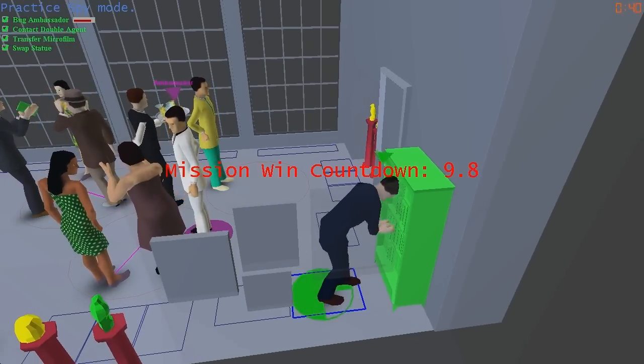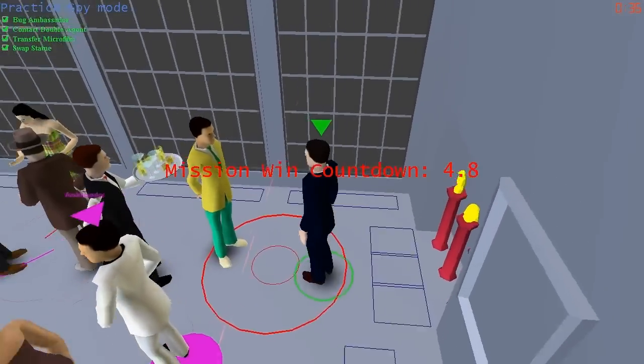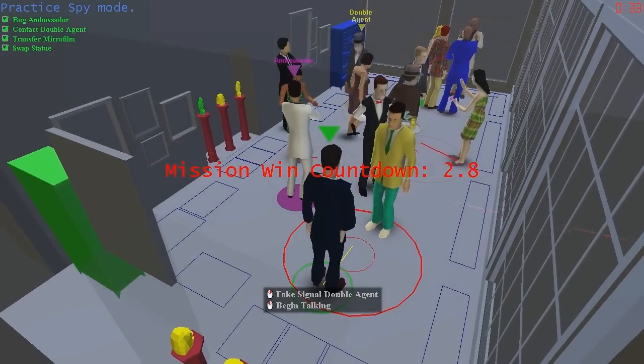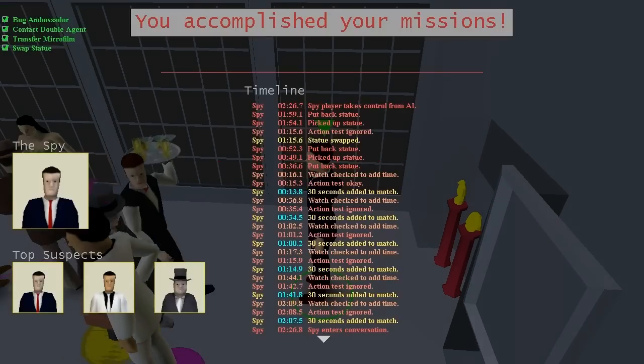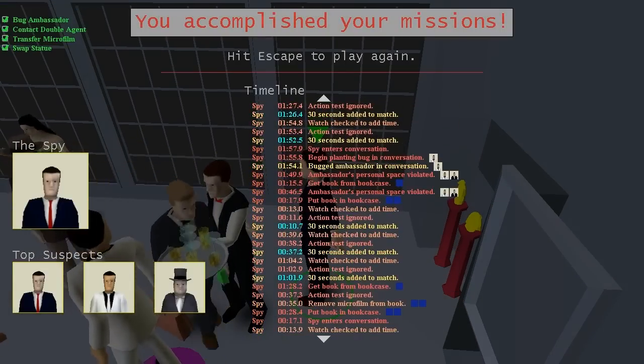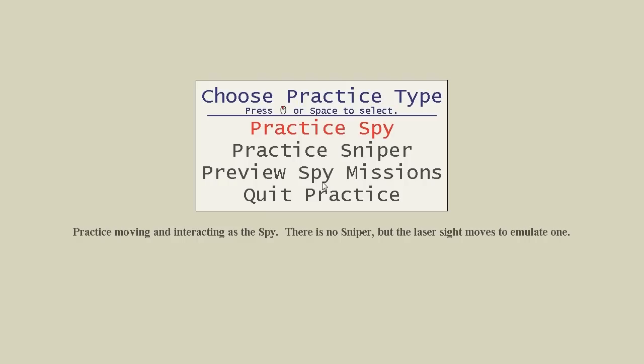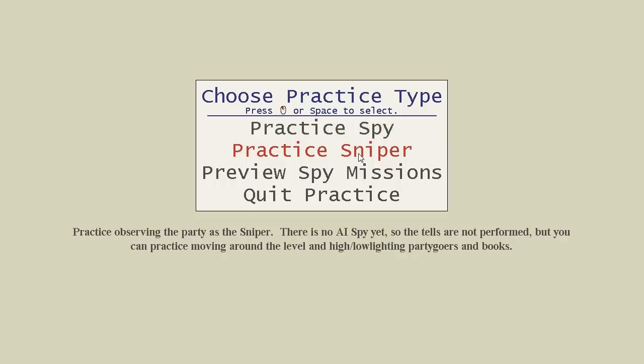A 10-second countdown timer starts now. We just need to act natural for 10 seconds and we get away with it, unless the sniper shoots us. But since this is practice mode, there's no sniper, so we're going to win. Here's the log — you can see all the things you did. When you first get your copy of Spy Party, you want to play through practice spy mode trying to do all four missions, and get it done within the three minute, thirty second time frame. It's totally possible.